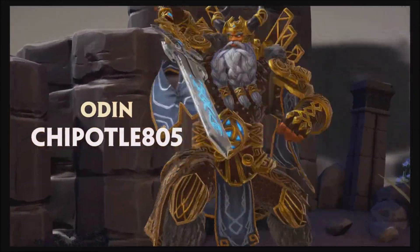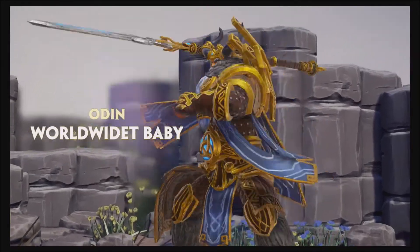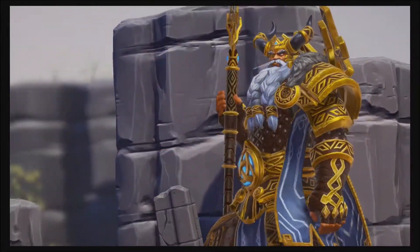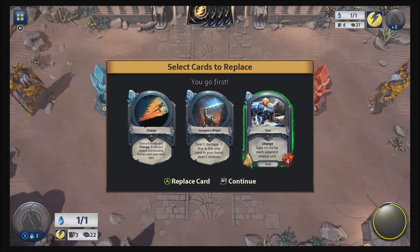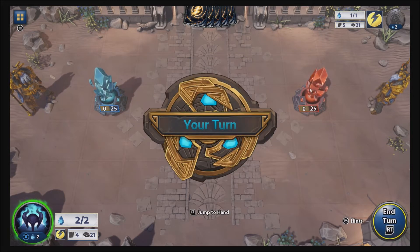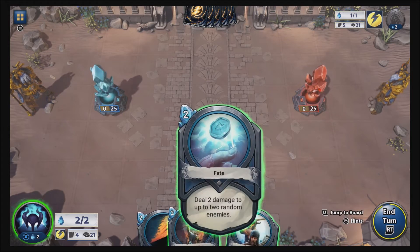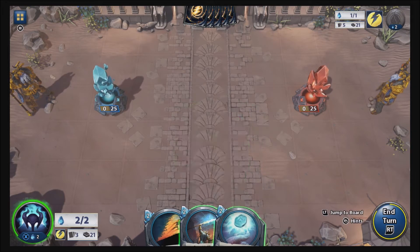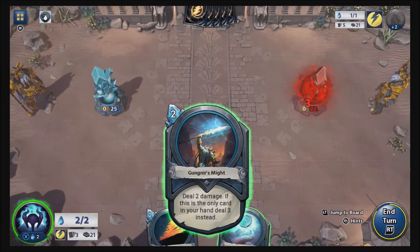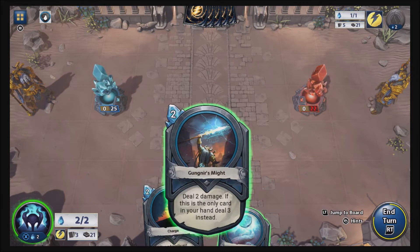Hello everyone, I am the Gaming Triple and welcome to Hand of Gods — or something like that. It's basically like a tactics game, kind of like Hearthstone but for the Xbox. I think it's only for Xbox but I'm not sure. Let's do this right away — basically we have to destroy their summoning stone.